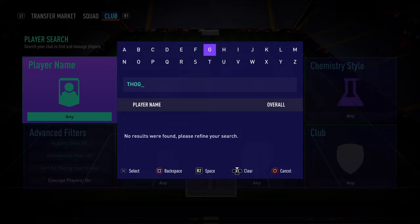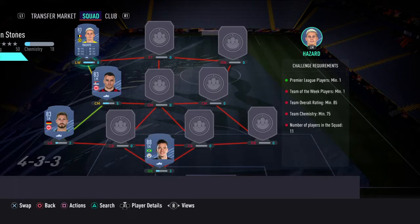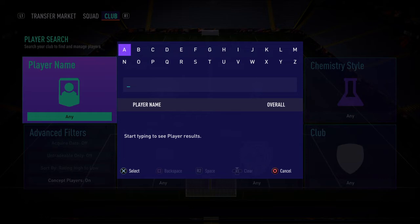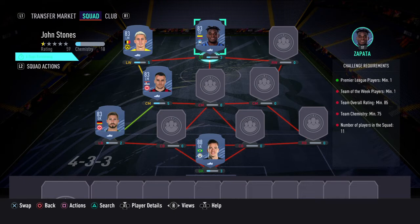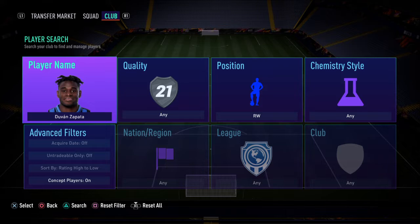For striker we have Zapata — I think he's the cheapest here, him or Zeko. And at right wing we have Bernardo Silva.